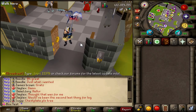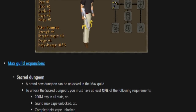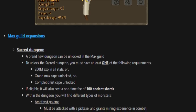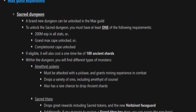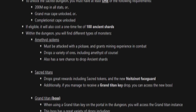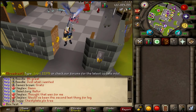I'm going to have it on screen right now so you guys can read along. The new Max Guild expansion comes with things like the Sacred Dungeon — a brand new dungeon that can be unlocked in the Max Guild. To unlock the Sacred Dungeon you must have at least one of the following requirements: 200 mil XP in all stats, Grand Max Escape unlocked, or Completion Escape unlocked. If eligible, it will cost a one-time fee of 100 Ancient Shards. Within the dungeon you will find all kinds of different monsters. The Amethyst Golems must be attacked with a pickaxe and grant mining experience in combat, dropping a variety of ores including Amethyst, and also have a rare chance to drop Ancient Shards.